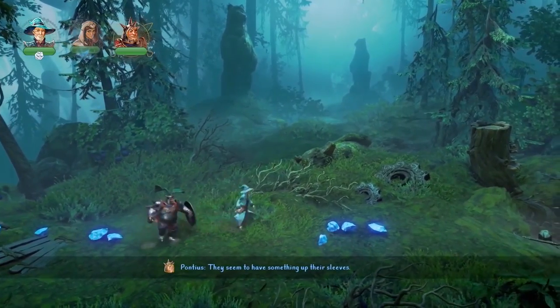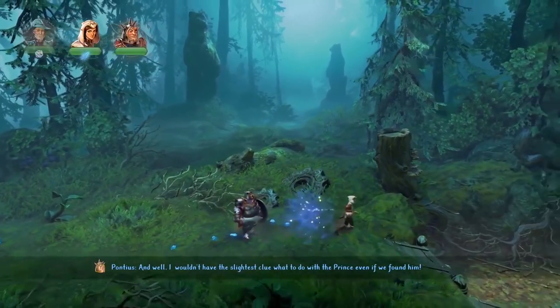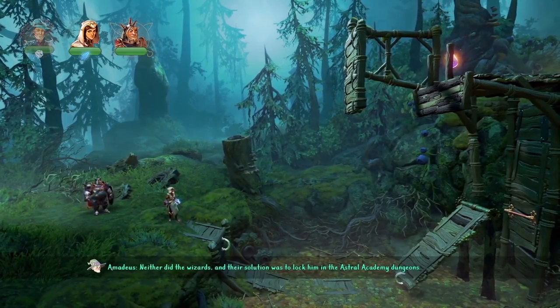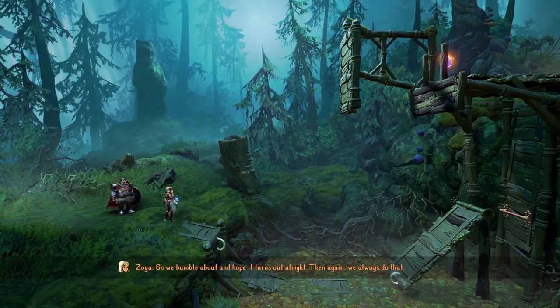Aren't we being far too trustworthy with these spirits in the woods? They seem to have something up their sleeves. I wouldn't have the slightest clue what to do with the prince, even if we found him. Neither did the wizards, and their solution was to lock him in the Astral Academy dungeons. They probably meant well, but it turned out to be a big mistake.